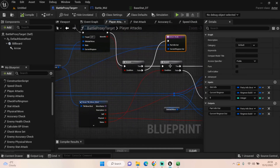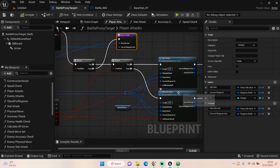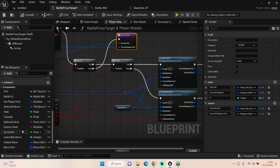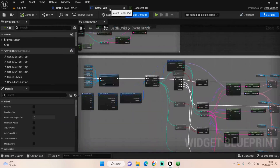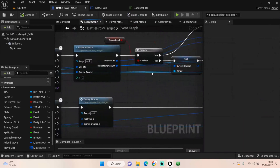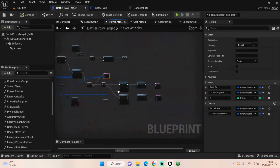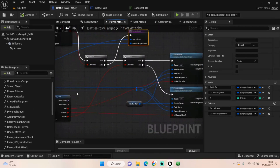We do a branch — if true, we run another branch to check if we're using a status move. If we are, it goes into a Stat Attack; if false, it goes into a Physical Move. I named these before starting the enemy attacks, but the way I've done it these can't be reused for the enemy — you'd have to flip all the information. I could have probably set it up with a check using the party active or enemy active booleans from our event graph, but it's fine — it's just an extra function in the code.